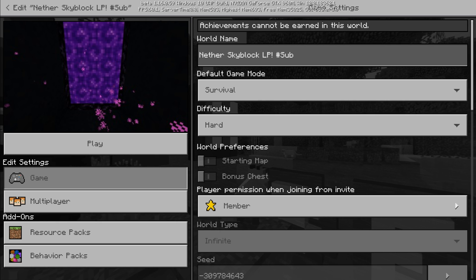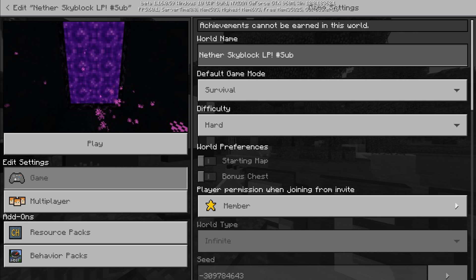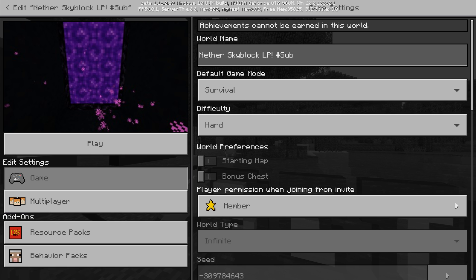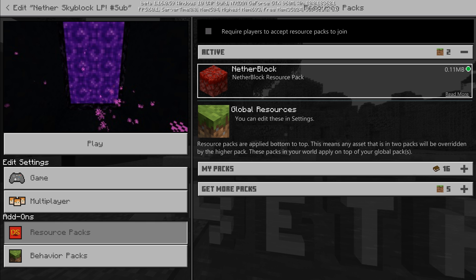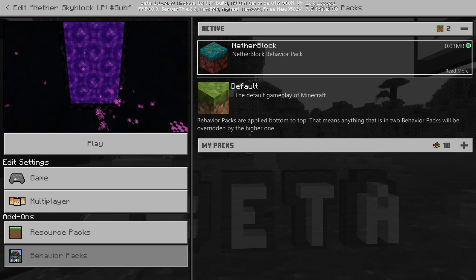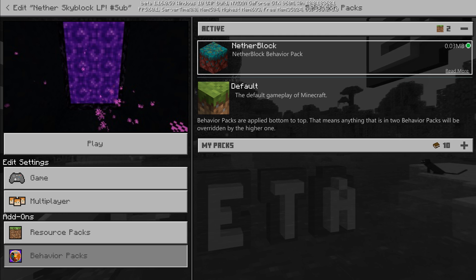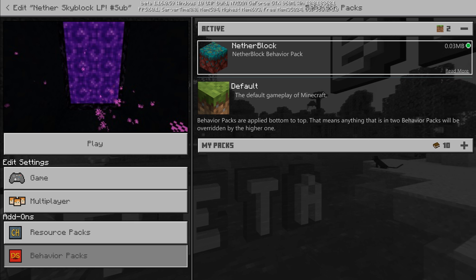My goal is to kill the wither. Obviously we can't get to the end in the Nether, so I'm not allowed in the overworld — I have to get everything from the Nether. It is a void but not 100% void. It comes with a resource pack which removes the debug screen and adds new textures to the ores, basically changed to look like Nether-based ores. It also comes with a behavior pack that changes two loot tables: the Nether bridge loot table and the piglin trading.